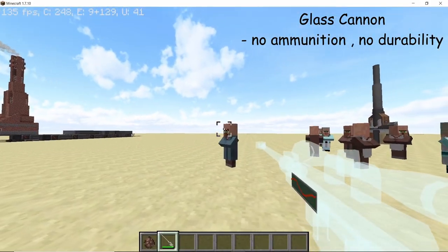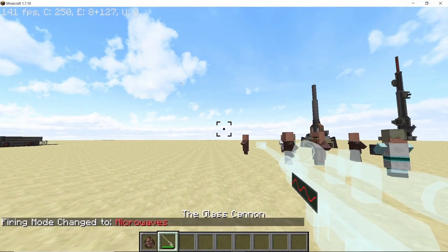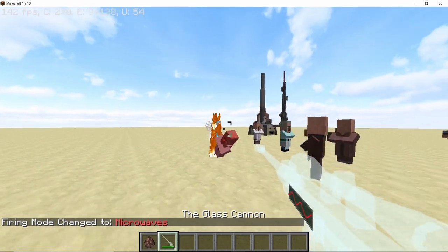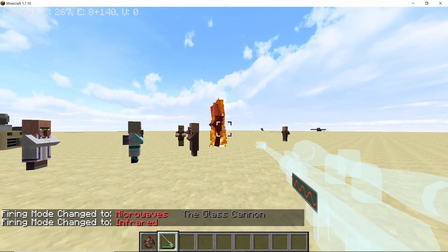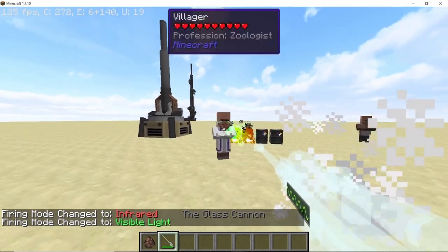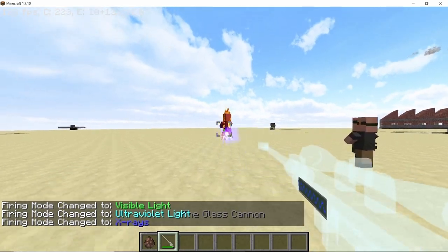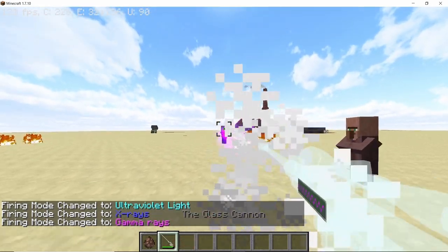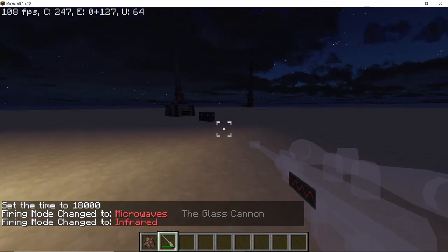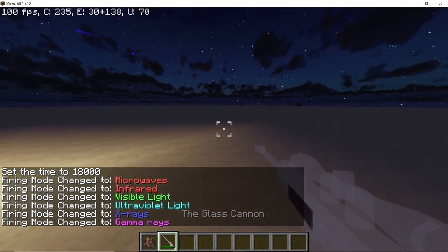Finally we have the last weapon, the Glass Cannon. It doesn't consume any ammunition — it only works on energy and can shoot anything from radio waves to gamma rays. By right-clicking you can change the wave mode. Radio waves deal more damage but are slow, while as you go higher in the spectrum the damage decreases but the speed increases. Gamma rays fire like a machine gun, while radio waves act more like a sniper.